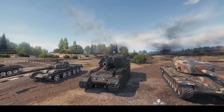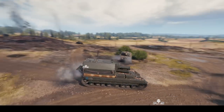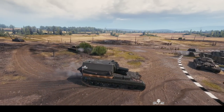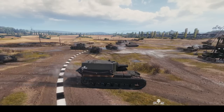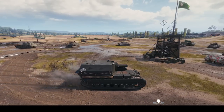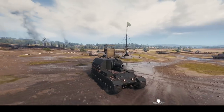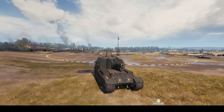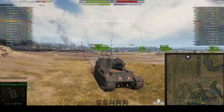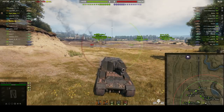It's a 9.2 inch howitzer mounted on a Conqueror chassis — the arty that would have been built if the British had got around to it, but they didn't. That 9.2 inch howitzer equates to 233 millimeters, so it's capable of doing considerable damage: 1200 alpha damage. But it's got a very long reload — the normal reload is about 46 seconds, but Mad Max has got it down to 37.97.